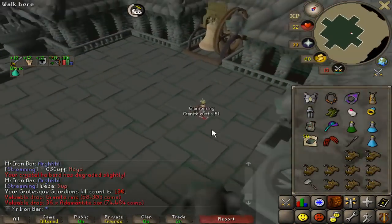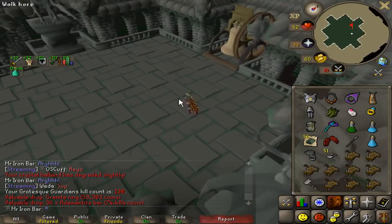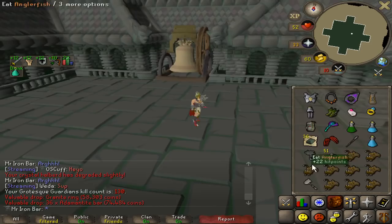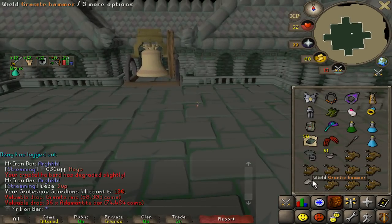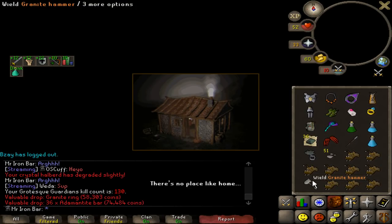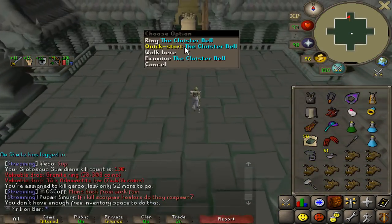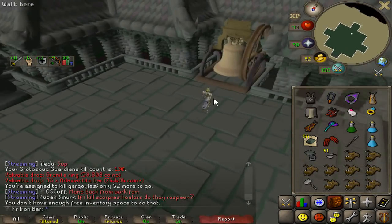Granite ring! Second ever unique item - both are in my inventory which is snazzy. Right there - Granite ring. Unfortunately I won't be able to use it or have any real use for it, but it is a unique item. Some good quality of life updates for this boss just came out.